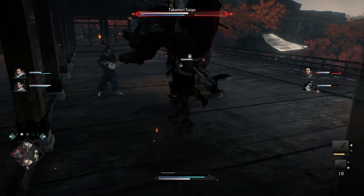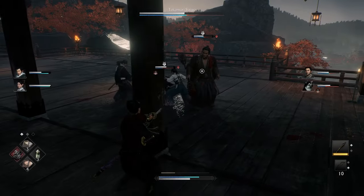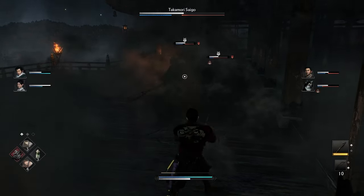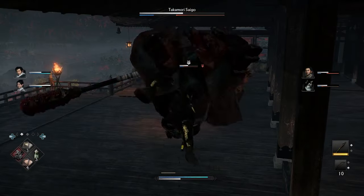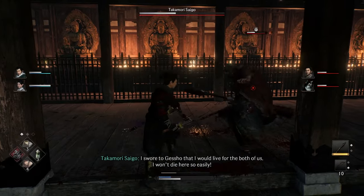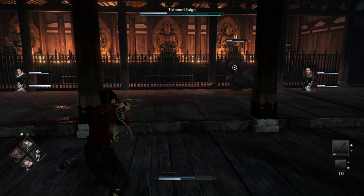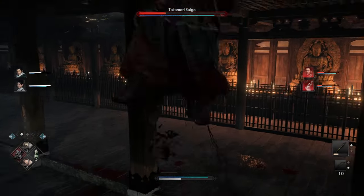Most of his attacks are either going to be a 3-hit combo or a 4-hit combo, and it's the same rhythm — so 1, 2, 3, 4. Once you get the 3rd or 4th parry, you'll be able to stun him. The timing is more or less the same: 1, 2, 3, 4 — like that, with no weird lag to it.